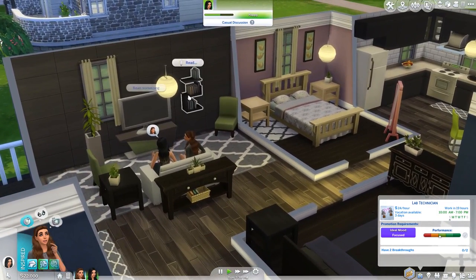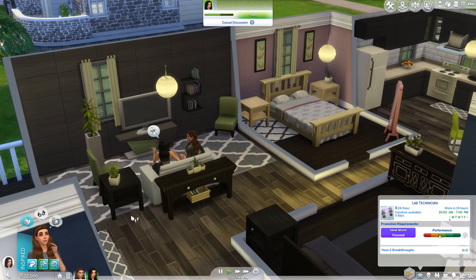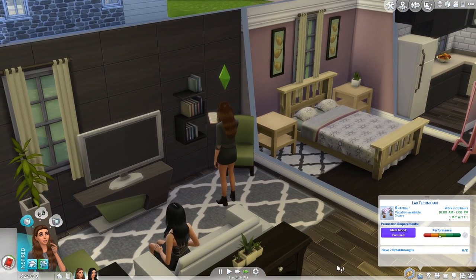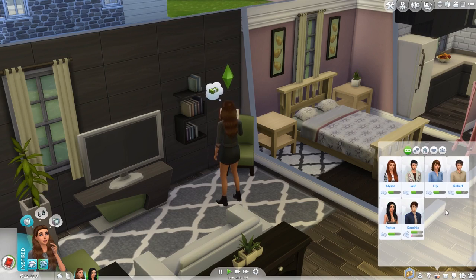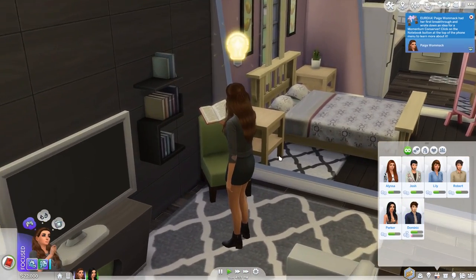Let's have her read something quickly so we can get those two breakthroughs done, and then we can go introduce you to the family. Also, in another world we actually have Paige's co-worker that she's fallen in love with — Dominic. I'll have him over soon. Dominic has a family too — an ex-wife and a son. So yeah, they're co-workers and romantic interests.